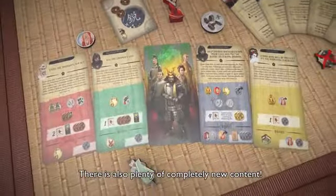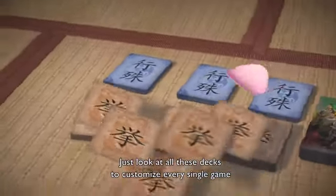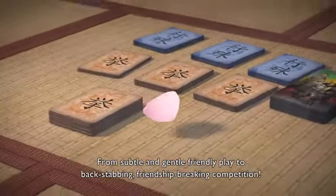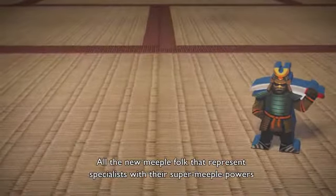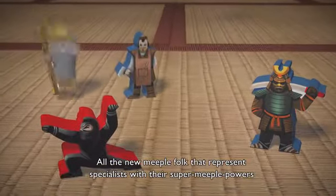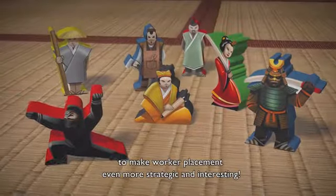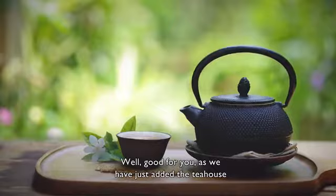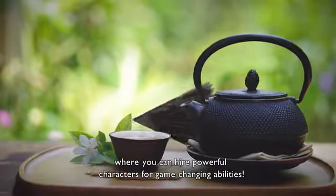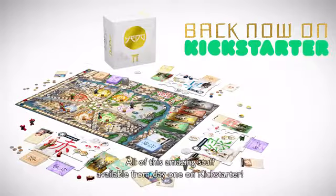There is also plenty of completely new content. Just look at all these decks to customize every single game — from subtle and gentle friendly play to backstabbing, friendship-breaking competition. All the new meeple folk that represent specialists with their super meeple powers to make worker placement even more strategic and interesting. Fancy some tea? Good for you, as we have just added the tea house where you can hire powerful characters for game-changing abilities. All of this amazing stuff available from day one on Kickstarter.